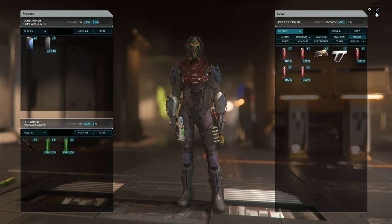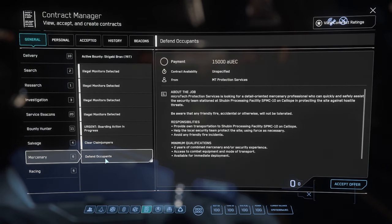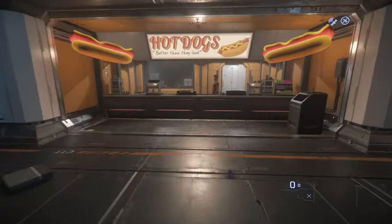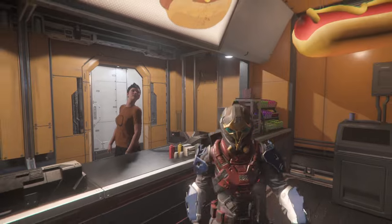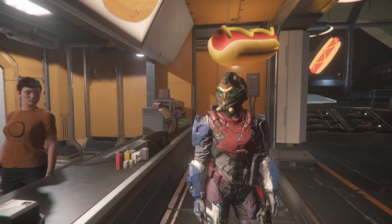Hope you guys enjoyed that very first bunker. Maybe we'll do videos on solo bunkers with the gear we're already wearing. In our local inventory we have three sets of heavy white Microtech armor for backup if we die. We're going to go to the hot dog stand to store the ship. Enjoy your hot dogs and your new helmet. Until next time, enjoy your new gear.